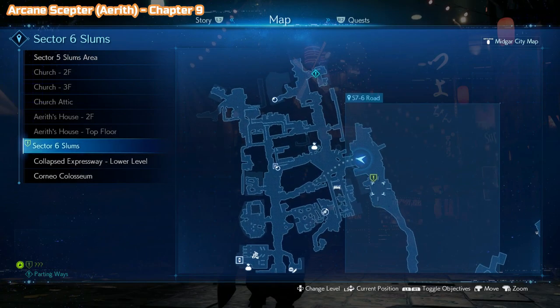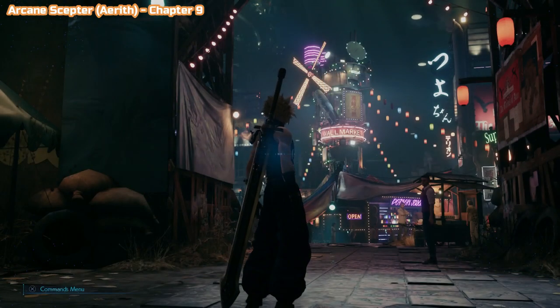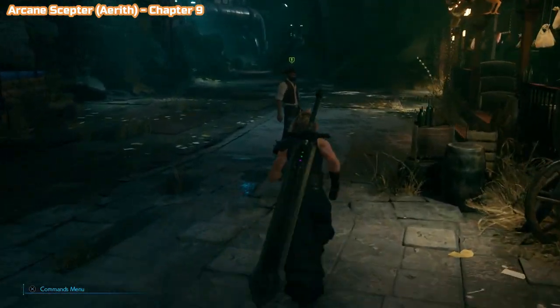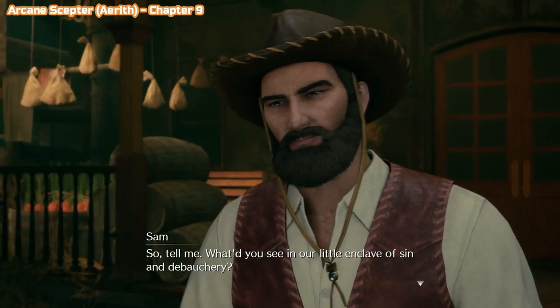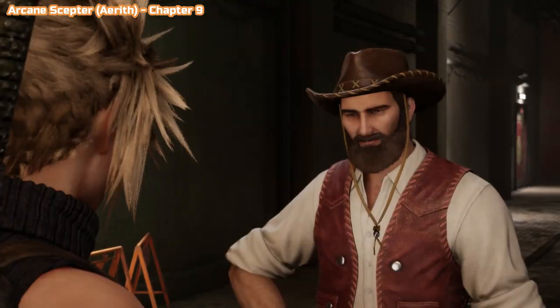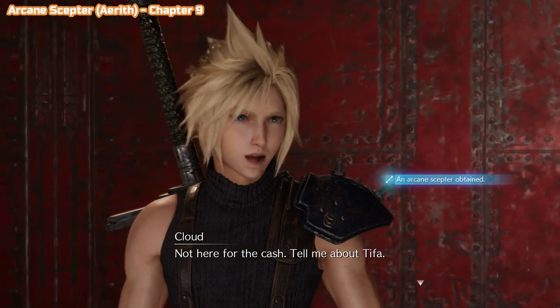Still in chapter 9 here in Wall Market. There are two branching paths of side missions during this chapter, and each will end with a certain mission — you will either get Dynamite Body, which is what I'm doing here, or Sheer's Counterattack. Complete either of those two side missions and you will get the Arcane Scepter for Aerith.